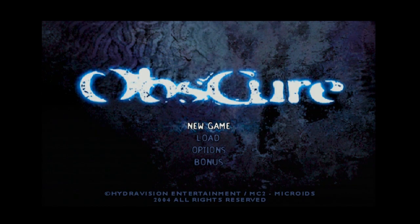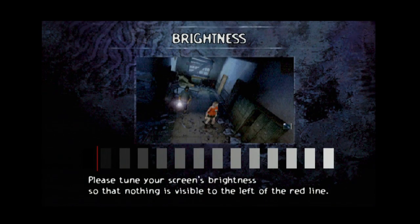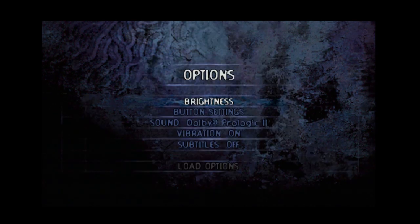Triangle goes back. I'm so used to circle going back that every once in a while I go to a PS1 or PS2 game and triangle is back and it feels weird. So anyway, options, brightness. I was afraid of that. I really dislike it when the brightness settings are nothing and just say 'adjust your TV's brightness settings.' Alright, by button settings though — this is going to be important. Weapons inventory and objects inventory: R2 and L2. R1 locks, L1 flashlight boost.